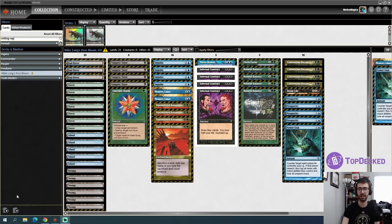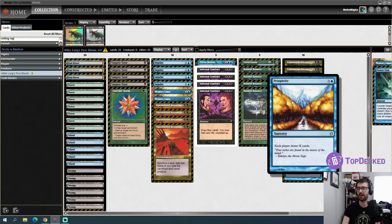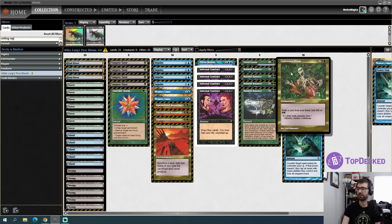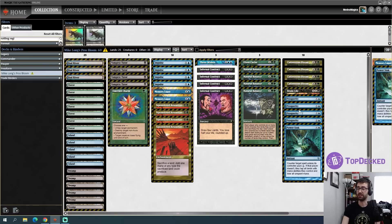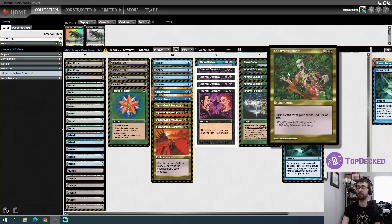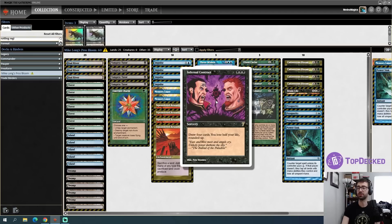We're going to start with a quick tournament history lesson. Way back in the day there was a deck called ProsBloom — this is Mike Long's version that he famously did quite well with. The 'Pros' in the name comes from Prosperity, which makes each player draw X cards, and the 'Bloom' portion comes from Cadaverous Bloom, which lets you exile a card from your hand to add black-black or green-green to your mana pool. Using Prosperity you draw a bunch of cards, convert them into mana via Cadaverous Bloom, and you can also sacrifice your lands via Squandered Resources to help out. The idea is you churn through your deck, continuously drawing cards with things like Infernal Contract and more copies of Prosperity.